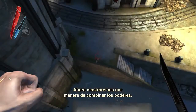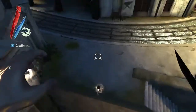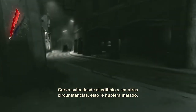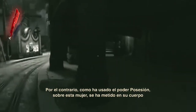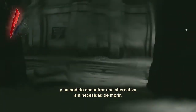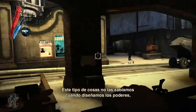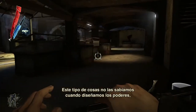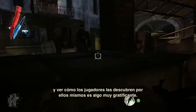Here we're going to demonstrate one of the ways we can combine powers. The player jumped off the building and would have killed himself normally, but instead he used the possession power on a woman, projecting himself into her body, and then could walk around without dying. Those are things that when we designed the powers we did not know the extent of the possibilities, and watching players find them out is really, really satisfying for us.